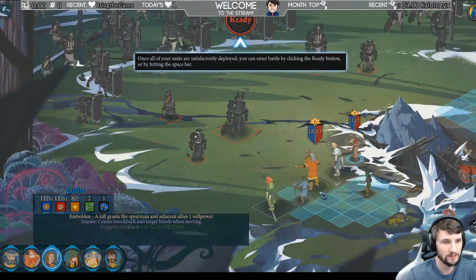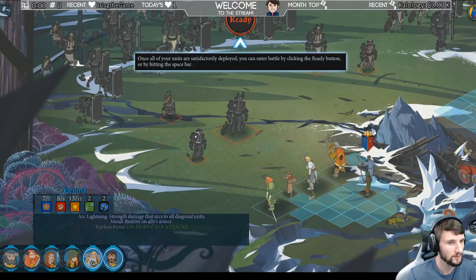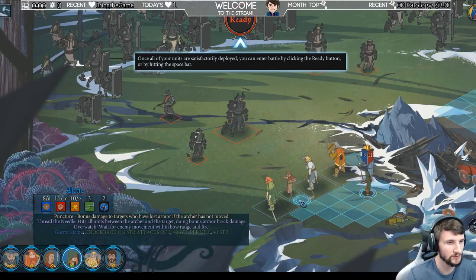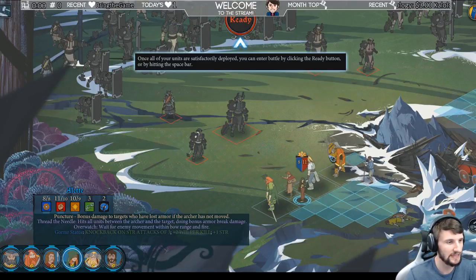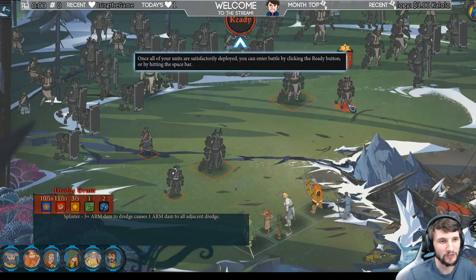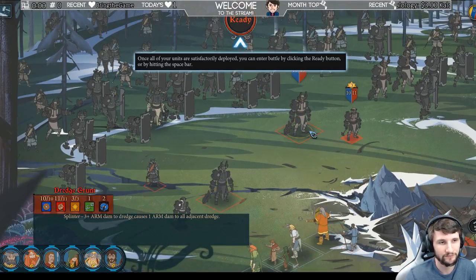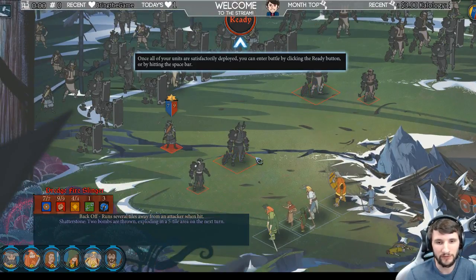And she moves after Luden — something like that is what I'm thinking. What would also be nice is during the planning phase if you could click on an opponent and see what their movement is, so I could know where they could move to and be able to reach.